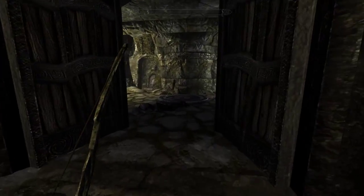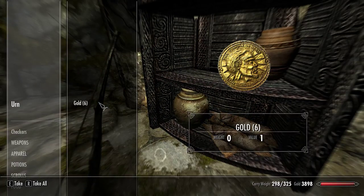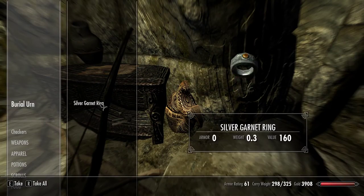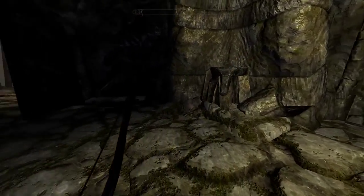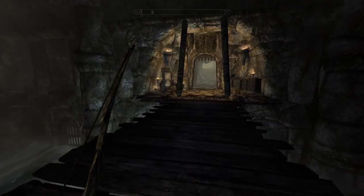Excellent. Is there anything else exciting in this room? Six gold and an urn. Four gold, a potion of stamina, and a silver garnet ring. Nice. Puzzle is solved, we are across the bridge.